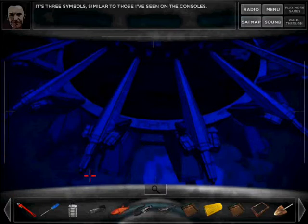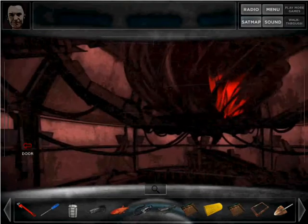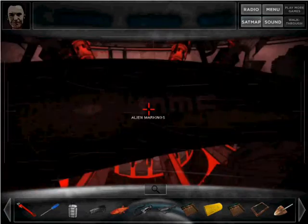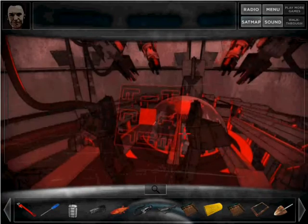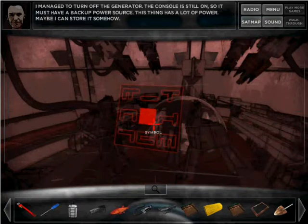Almost done, guys. Almost done. Just got to save this planet — or, us from this planet. Walk to the end of here and look at this energy cable. MMC. So, MMC, and the code for off, which is on the chambers. Or you can just watch me do it. Much easier.